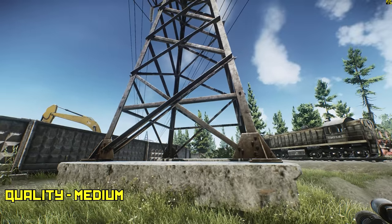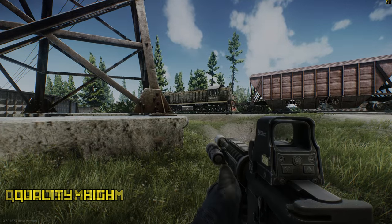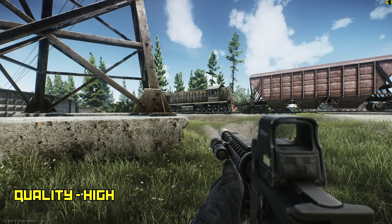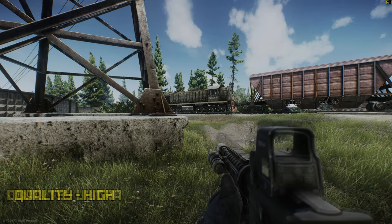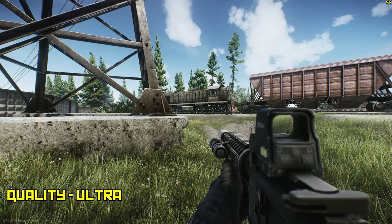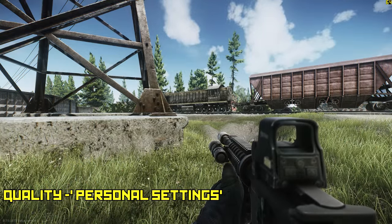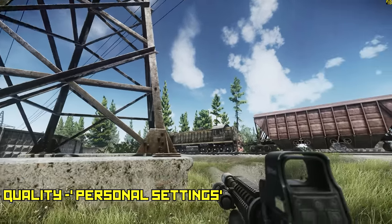Look at that difference from low to medium. You get textures — from medium to high and ultra, there's not that much of a difference, though the gun has a lot more depth. There's a depth of field added to the high and ultra settings that medium doesn't have. You can always add depth of field to medium settings, but adding those extra things does take off performance depending on your system.